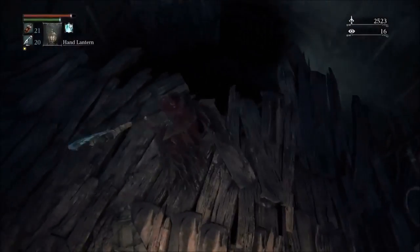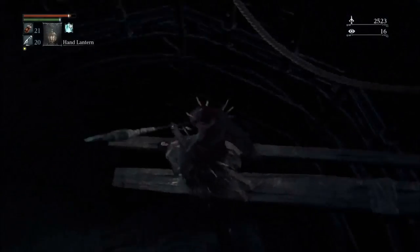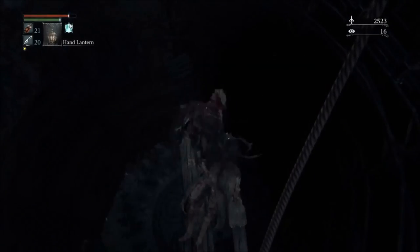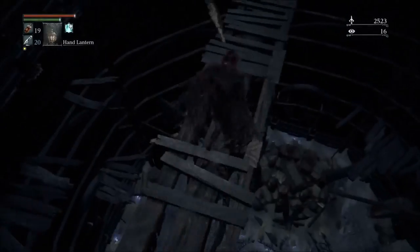Starting off from the Cathedral Ward, you'll want to go to the right. Head towards the tower, but instead of ascending the tower, head around and find a ledge you'll be able to drop down. You'll be in a room with lots of planks. Eventually getting to this point you'll see in the video.